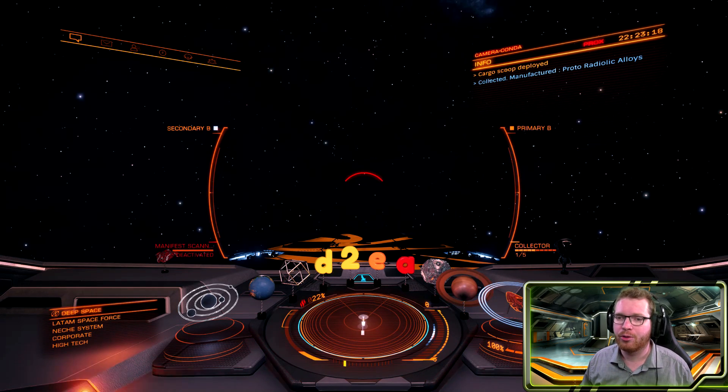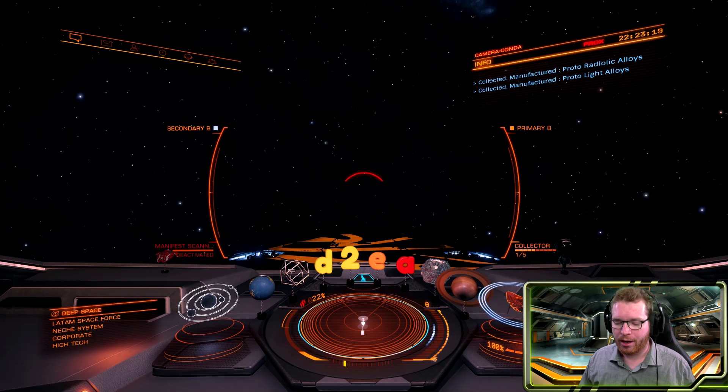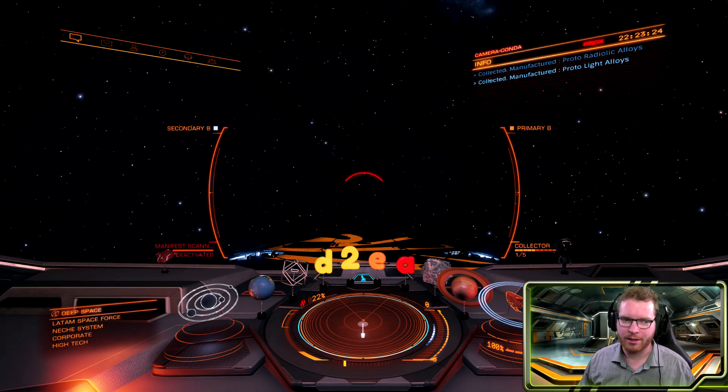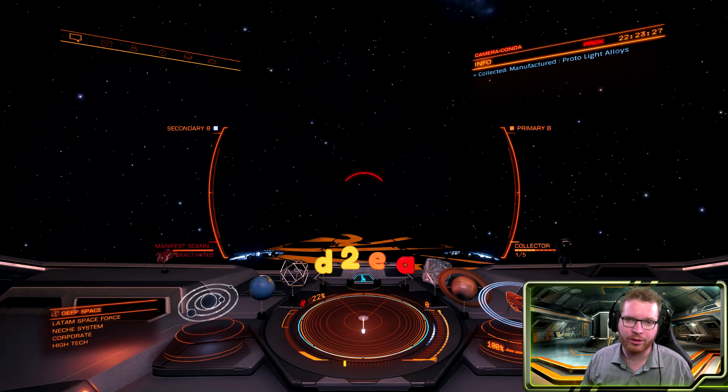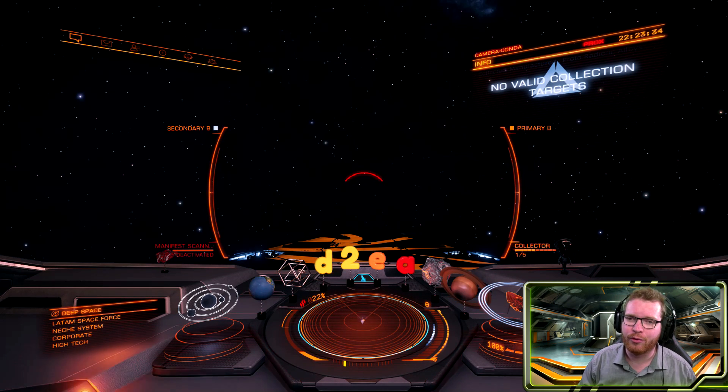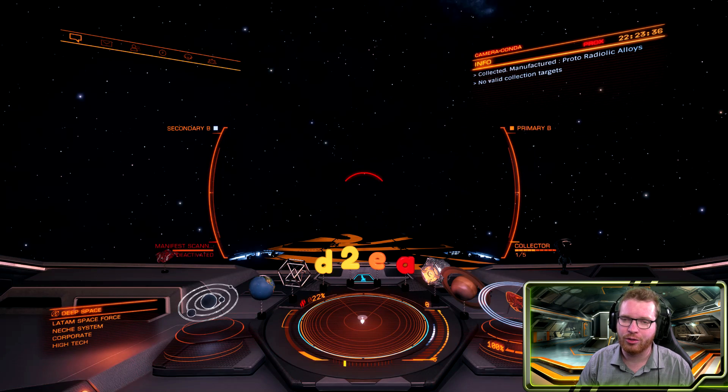As soon as the timer is out, I have to go find myself a new one. You can try to jump out of the system, jump back in so you are back at the nav beacon, and scan the system again. There is a good chance that new signal sources have spawned in the meantime. But if nothing useful spawns, you would just have to move on to the next system that fits your search criteria for what you are looking for.